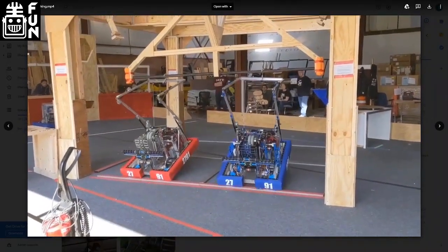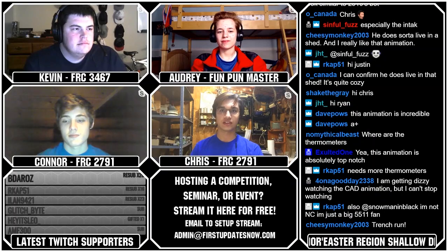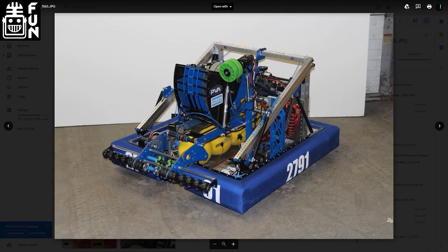Something I forgot to mention with the robot is our intake — probably one of the most important parts. We ended up using 3D-printed vector wheels to try and center the game pieces into the linear hopper, because our hopper ended up being in the center.